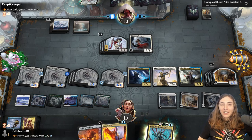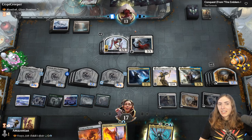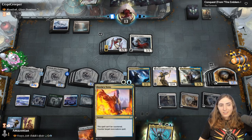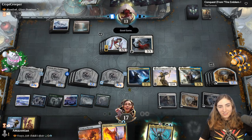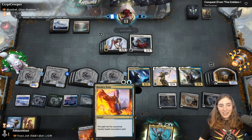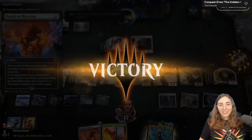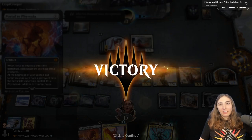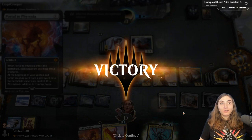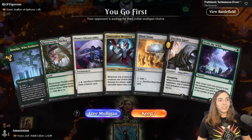We have a counterspell in hand so we can stop board wipes. Next turn I can make like 500 copies of Portal to Phyrexia. A Zuri the Proliferator is our opponent's commander. I've got a Mind Stone in hand but no blue mana, which I might be able to get off the Settle the Wild. I'm going to keep this hand, and I actually want to talk about one of the weirdest inclusions.